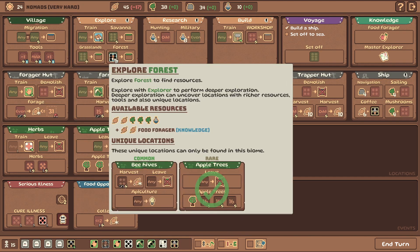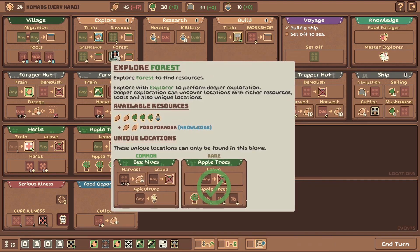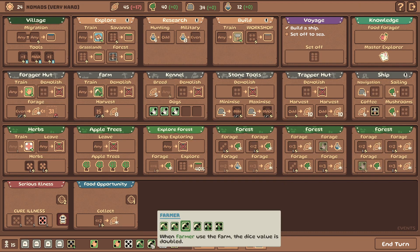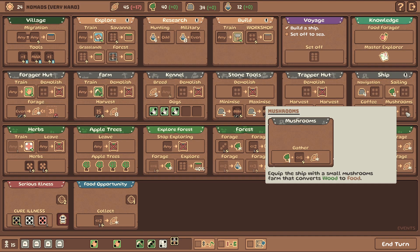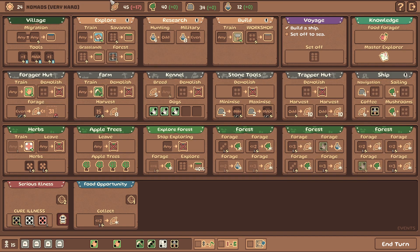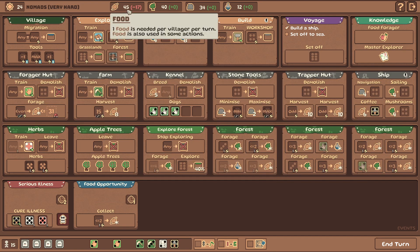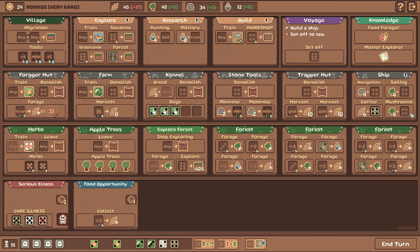Let's go for some more forest. Doggies army, let's go! We need a tree. We need some fives - five there, five there, that's good. Mushrooms: equip the ship with a small mushroom farm that converts wood to food. So you put a five in and get five food. Since we have 15 people that slows down the food decay by five per turn - I think that's pretty good. We had this one last time and I think it was solid.